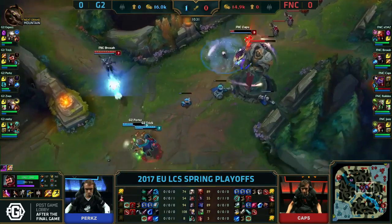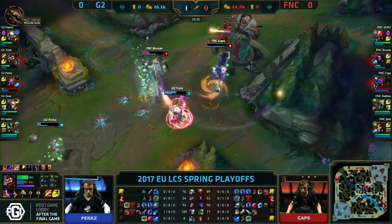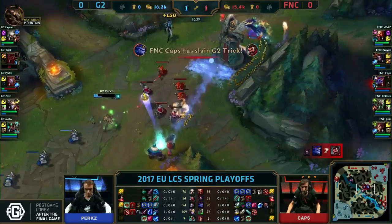Caps took a lot of damage. Remember earlier, he used that ultimate just to clear the wave. Perkz with an insta-cleanse, running for his life. Caps is going low. Exhaust onto Trick. Under the tower, and goes down.